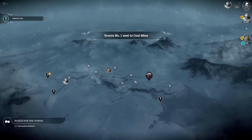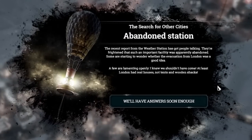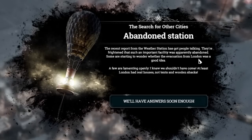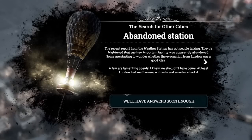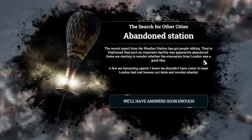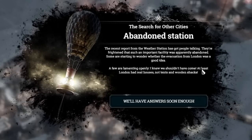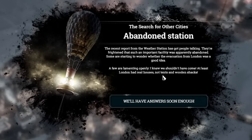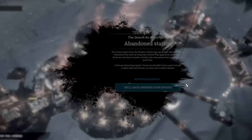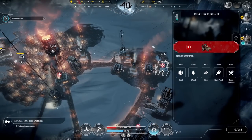It's just a nice little town, they should be okay. With the weather station news, people are kind of getting freaked out. Some are starting to wonder whether the evacuation from London was a good idea. Well, you kind of went north in the middle of an ice age. A few are lamenting openly: 'I knew we shouldn't have come — at least London had real houses, not tents and wooden shacks.' We'll have some soon enough. You already knew London was screwed, so at least you have a chance here.